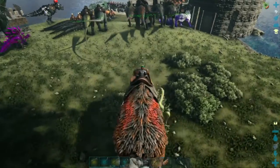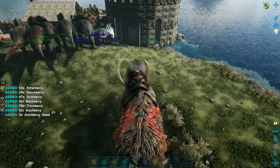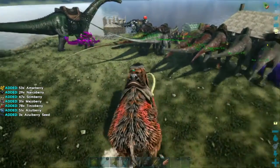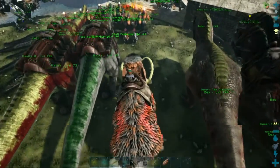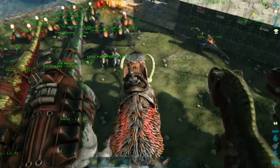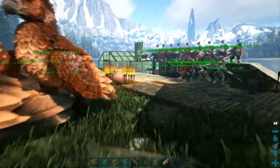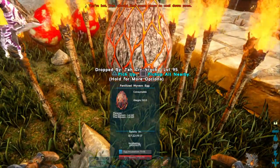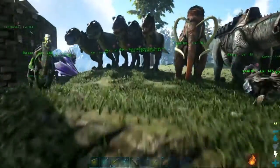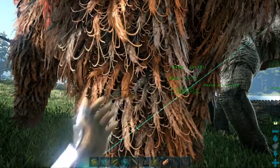We should be getting pretty close to time for that fire wyvern egg to hatch. It would be unusual having a fire wyvern - we've got several ice wyverns but no fire wyverns just yet. Making sure it's still incubating all right - it is three more minutes, doing fine. Let's pack this wood in. We are completely out of storage chests, so I'm going to make a few of those up while I'm waiting on that egg.